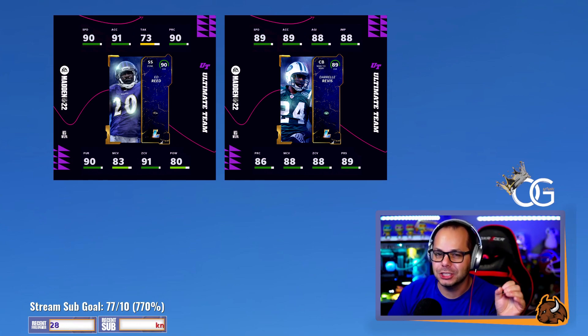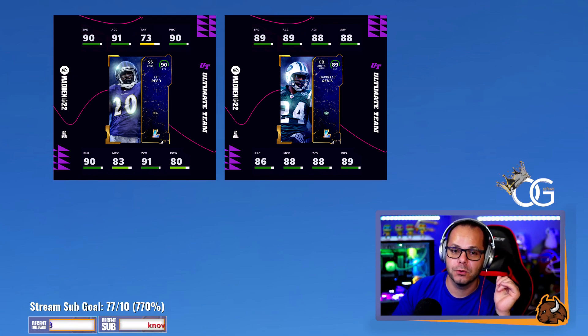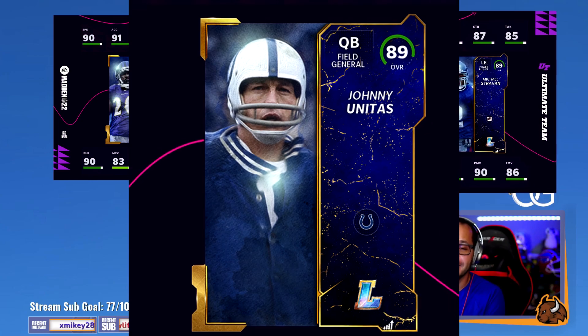We heard RG say this morning that you kind of need One Step Ahead and Acrobat. Acrobat is going to give us different animations for interceptions, some we've never seen before supposedly — definitely have to throw that on there and use this card. And then Michael Strahan, always good early on, and Mr. Johnny Unitas makes his return to Madden.